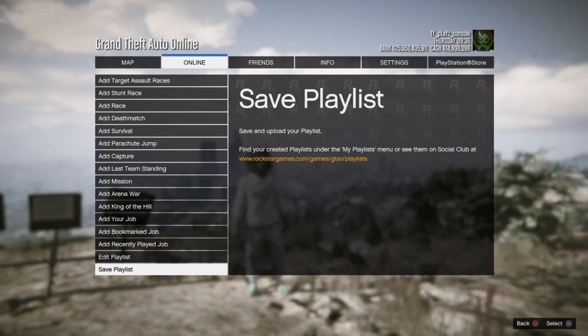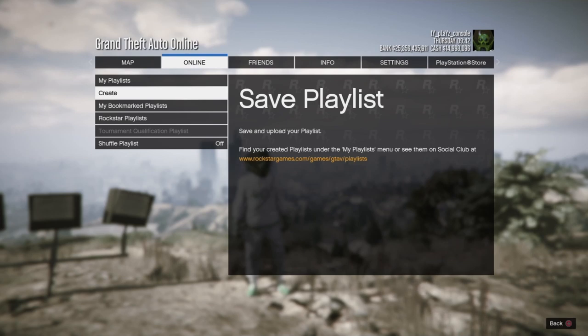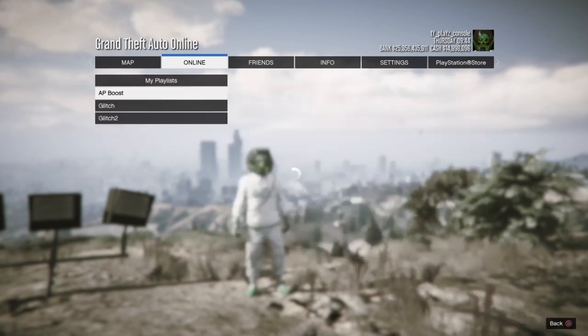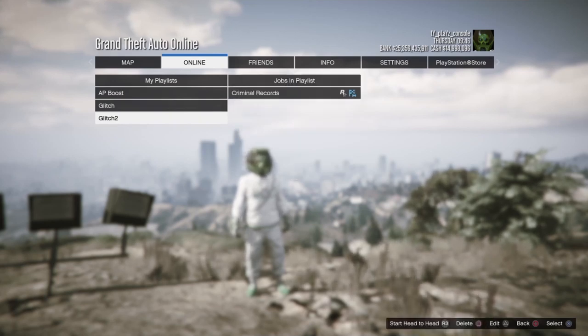Once that's completed, start the playlist and make sure you set it to one lap and on supercars so you can get the race done as soon as possible. The reason you must do this playlist is so it shows up in your recent activities in order to complete the director mode glitch and save the outfit at the end.